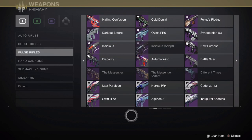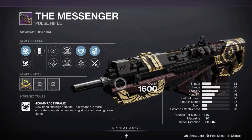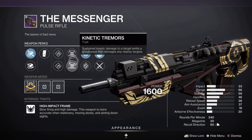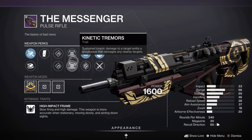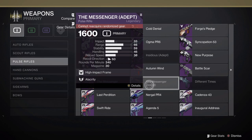For Pulse Rifles, we got a healthy few varieties. We have the Return of the Messenger, updated and brought back — access to Kinetic Tremors is actually pretty solid, possibly changing the meta for the Messenger. It is a high impact frame kinetic pulse rifle from Trials, which also means Adept versions are available.